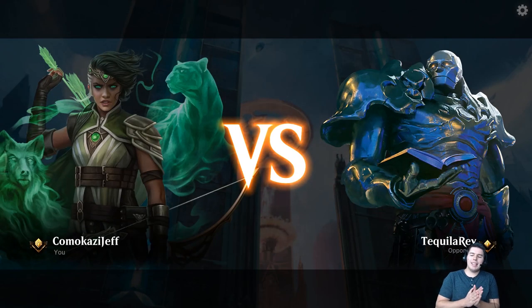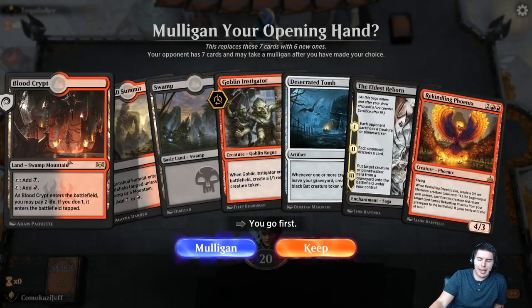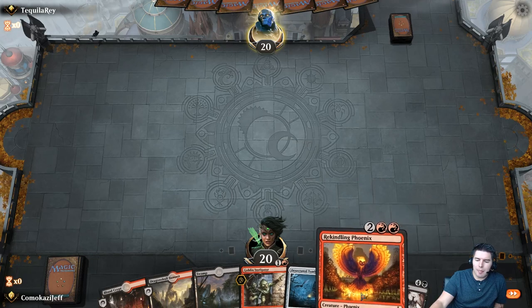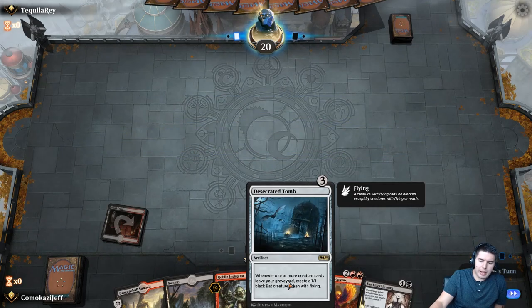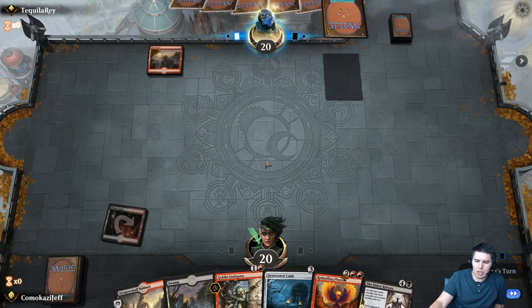We're up against Tequila Ray playing our Desecrated Priest deck, and I like this hand — we'll keep it. It's not amazing; we don't have a ton of our better stuff, but we have good mid-range things, a combo piece, and we can at least clog up the board. It's a good hand.